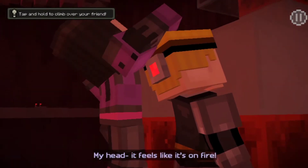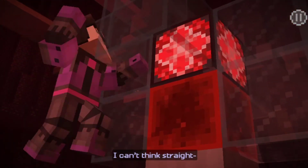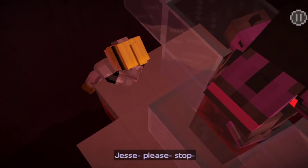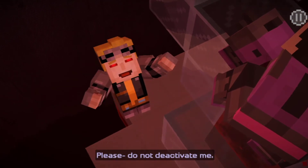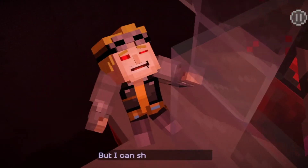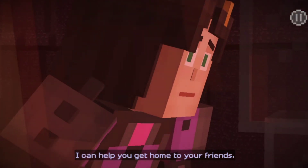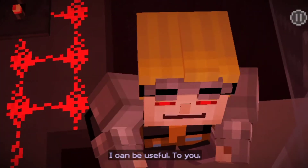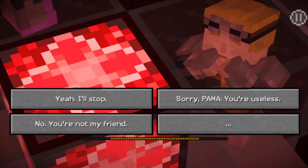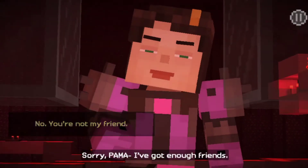My head feels like it's on fire. I can't think straight. You can smell the fire ahead, Palma! Jesse, please stop. Please do not deactivate me. I know I've made some very poor decisions recently, but I can show you so much. I can help you get home to your friends. I can be useful to you. Jesse. Sorry, Palma. I've got enough friends.